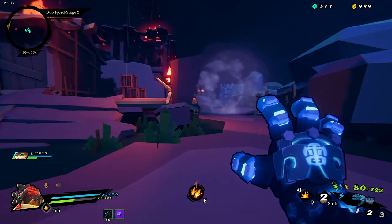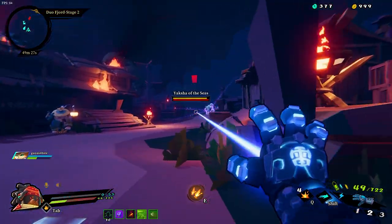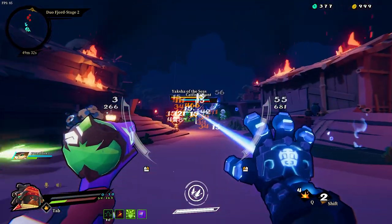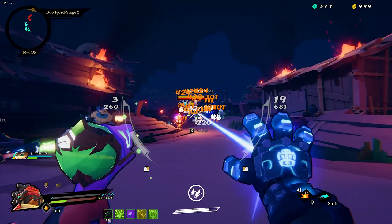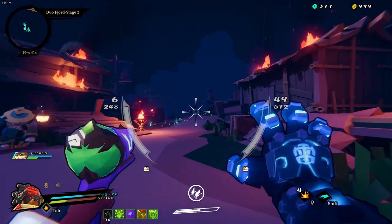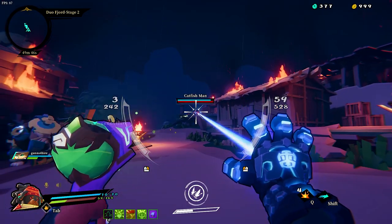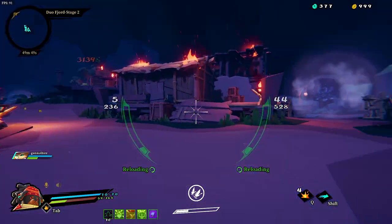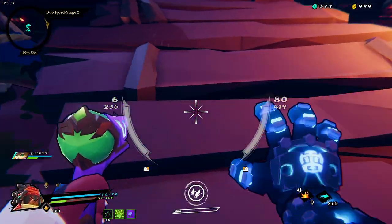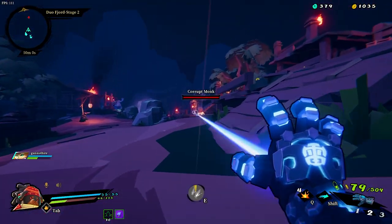Dude, those are the ones where if they get in close they're going to do their crazy thing - that guy takes out your shield. I gave them the old what for. There's a big doucher right there. Yeah, I'm hitting him. I don't trust this area - it looks dangerous.